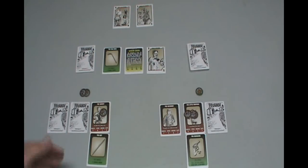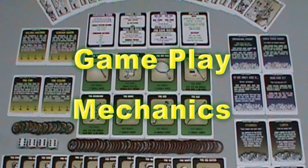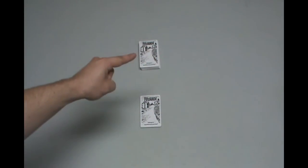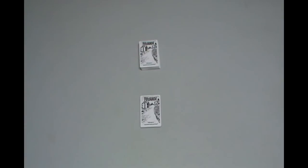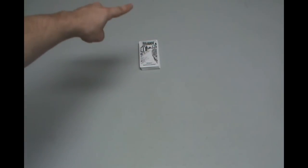That's the basic gist of the game. Now let's show you how to actually set up a game. Up top we have the reel pile, which consists of items, actions, and zombies. And we have the survivor pile. First things first, you take the survivor pile, shuffle it up a little bit. We're going to be showing you how to play a three-player game today. The zombie master will be sitting up top, and the two players will be sitting here and here.